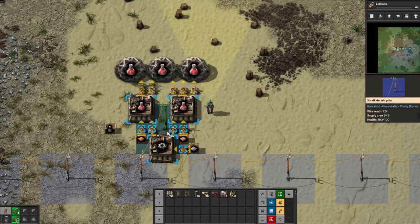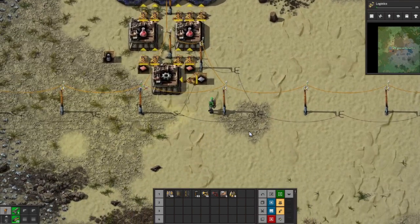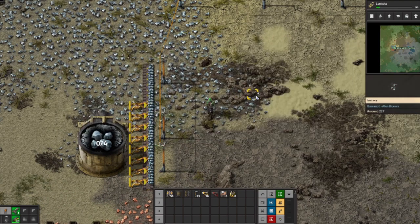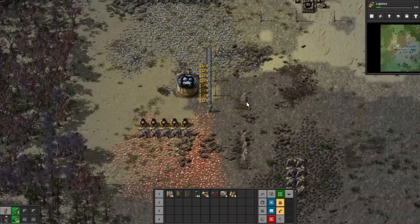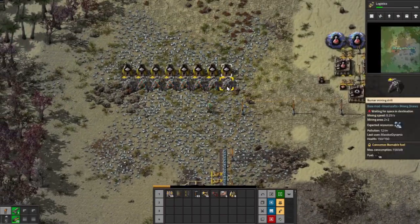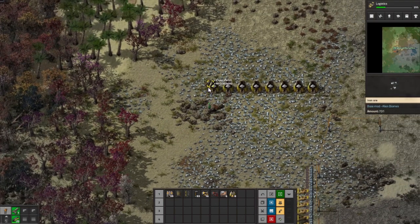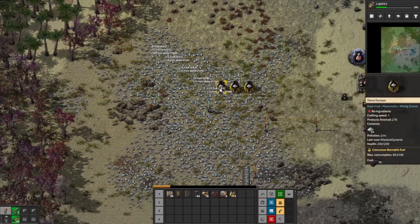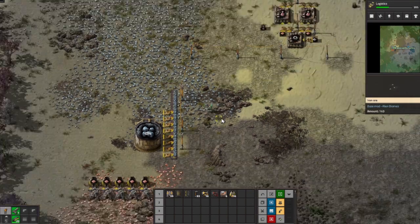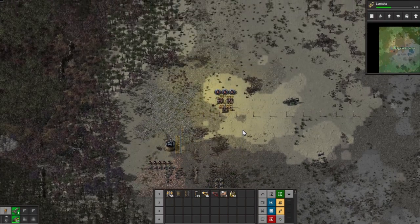Okay and then we just add power poles. We need technology-wise — logistics is nice. We need to get smelting of these things underway so we can get rid of all this burner stuff right now. Also, apparently something I did not know: these machines here work without power, which is interesting. So we need smelting, and let's get our smelting array set up somewhere.